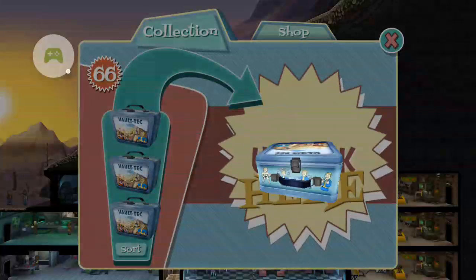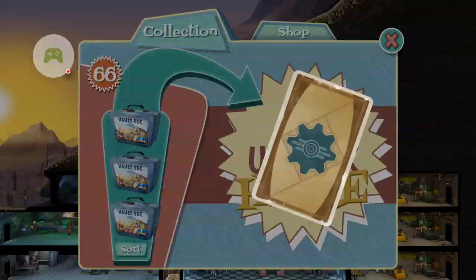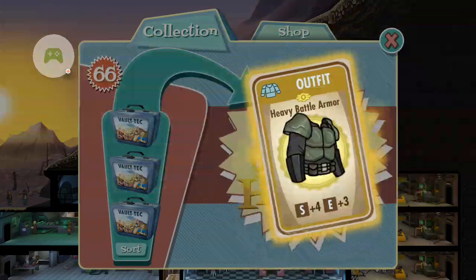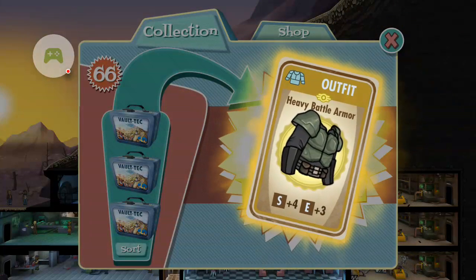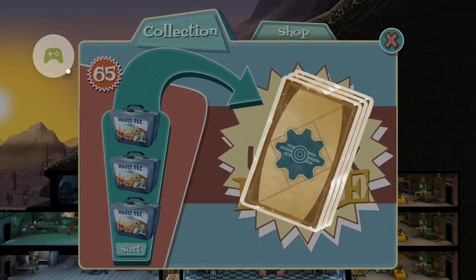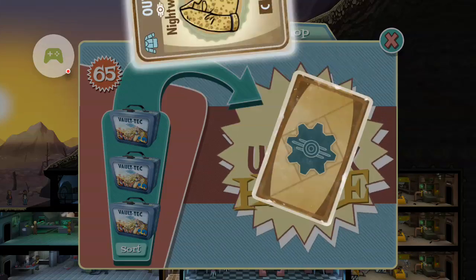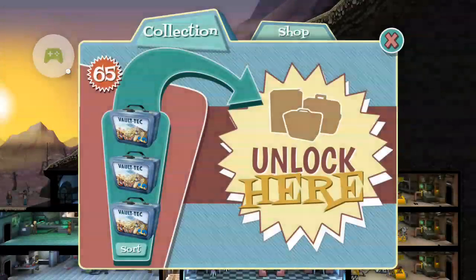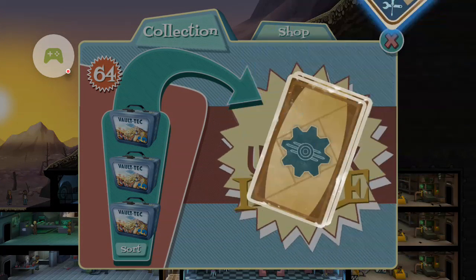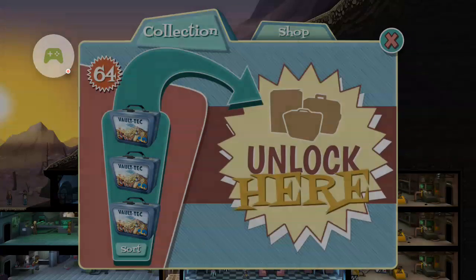Seven more to go. Yeah it's going alright — legendary dweller and power armor, not going horrible. I'd say it's a success. I have a legendary weapon too. Heavy battle armor — four strength, three endurance. That's definitely going on somebody when they go to the wasteland, that's really good. I'd rather have that than the power armor I just got because it gives you endurance. I'd like to get some kind of legendary weapon out of this. I don't mind getting dwellers and outfits though. Four more to go.